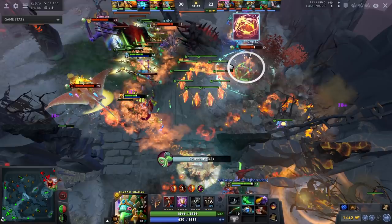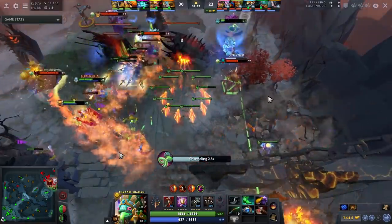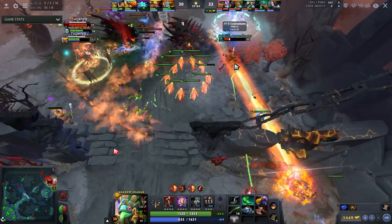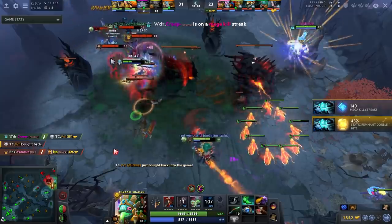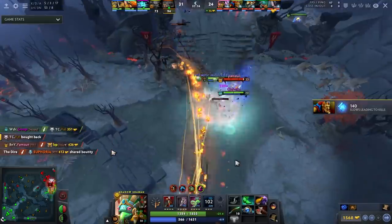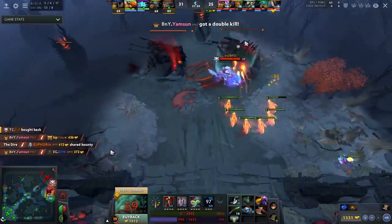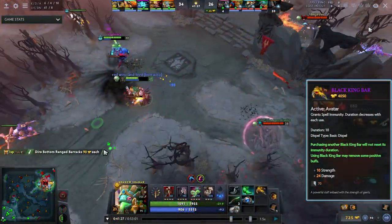Too many support players get wrapped up in the fight — when your team is diving, don't follow past the high ground. Never go past that hill unless it's an absolutely crucial kill, like a fed sniper who has 90% of the enemy net worth. Because Crit kites out and stays safe, he can continue finding good hexes and good Shackles. It's a tough fight as PL gets caught, but he did what he could.